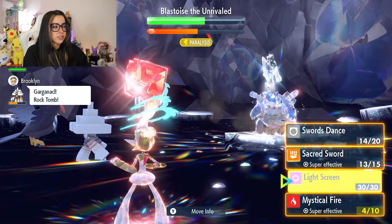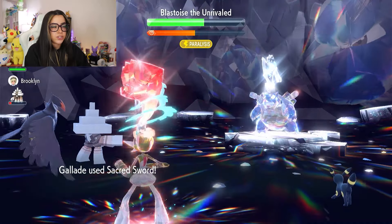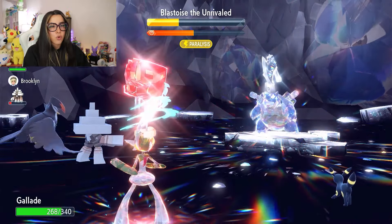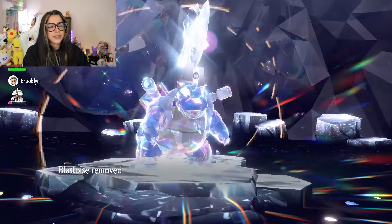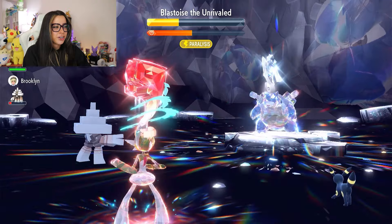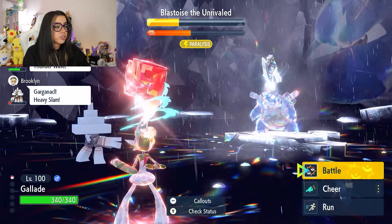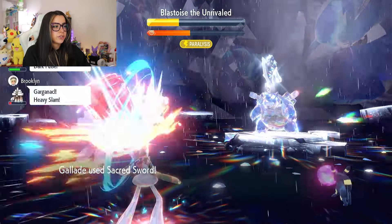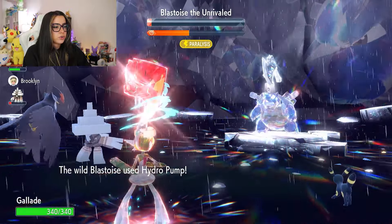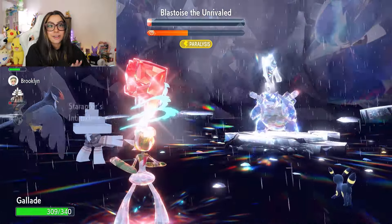I'm going to set up Light Screen as a precaution, and we got another full Paralysis — which we love. From here I'm going in for Sacred Sword until the end of the raid, and you shouldn't need that many Sacred Swords after three Swords Dances. That literally brought it down to a decently low amount of HP. We avoid the next Hydro Pump, and it sets up Rain Dance a little too little too late — it uses Rain Dance towards the end to activate Rain Dish. Another Sacred Sword here should bring it down to very, very low health. It looks like I was lucky at the end of the raid but not at the beginning, when it mattered most.